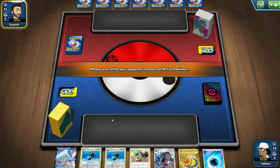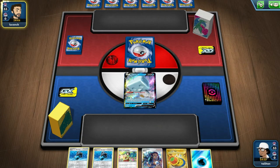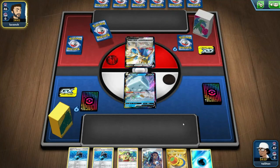He gets to go first, which is fine. I want to try and run out cards so I can do Erika's Hospitality hopefully. Yeah, if it's ADP, I'm not going to lie — it might probably be a loss.